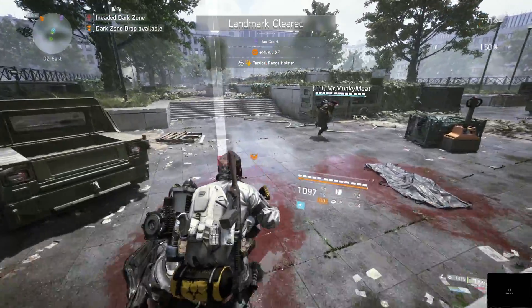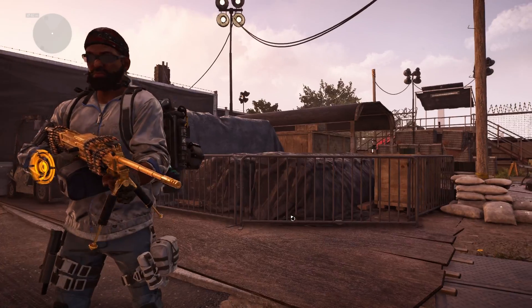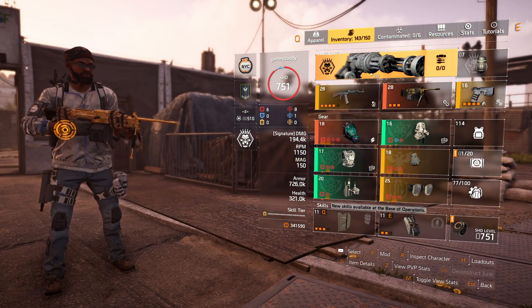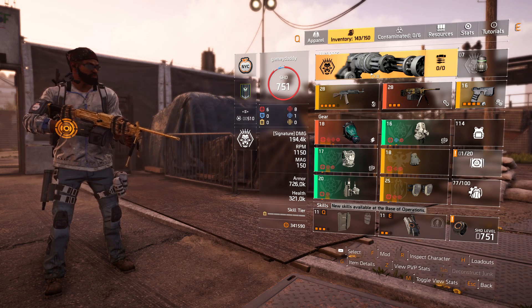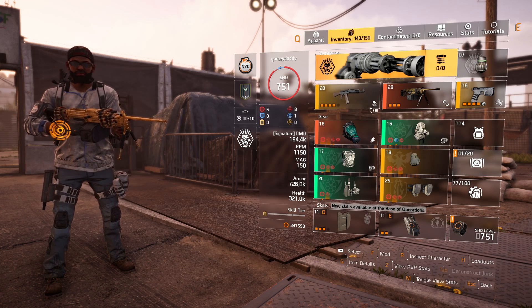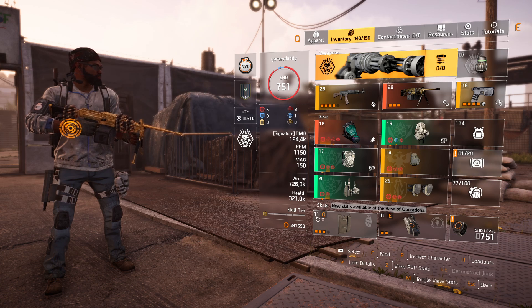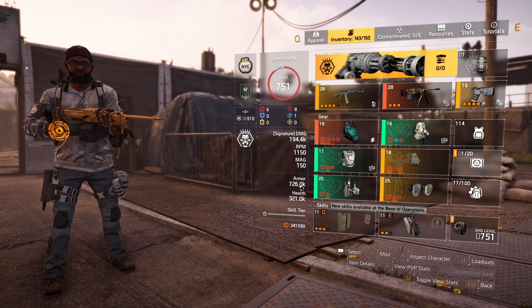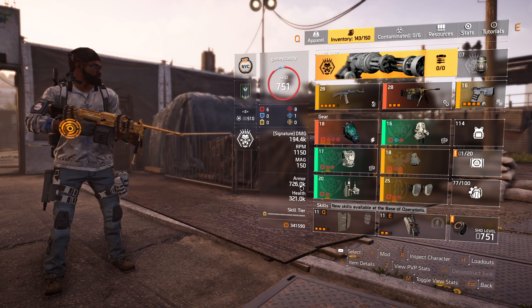I want to open the floor for conversations about this particular build. I'm using the gunner specialization because I like running it in the dark zone — it generates extra ammo for me, and that's one of the reasons I like it. You don't necessarily have to do much. Because we're used to playing with the shield, you're not tanky enough in a build like this, so you're still going to have to depend on cover.